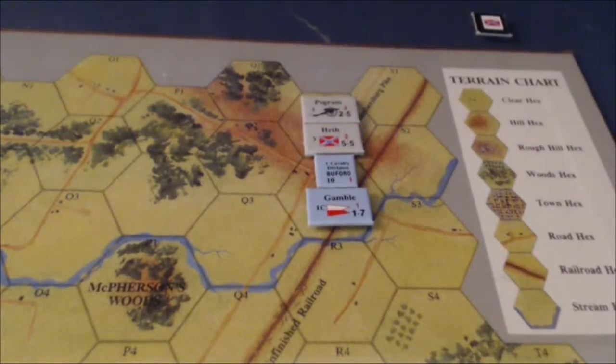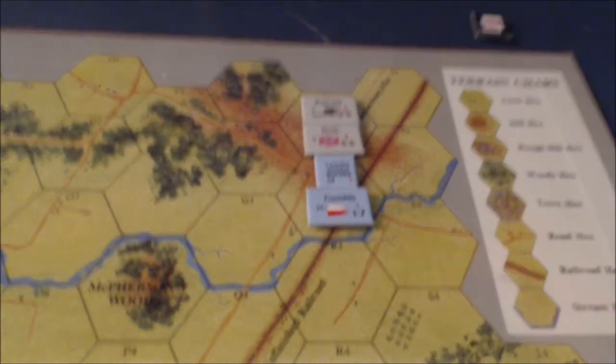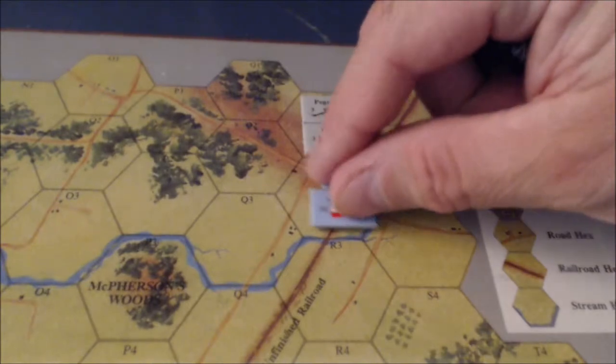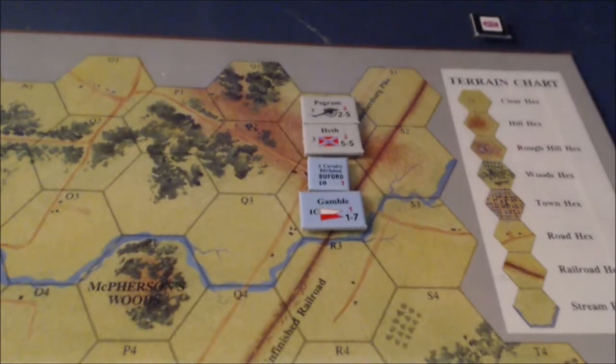The Confederates have no more reinforcements, so we'll pretty much just move on into combat. The Confederates are attacking Gamble, which is a Ridge check. It's verified in the main Gettysburg Battle Manual.